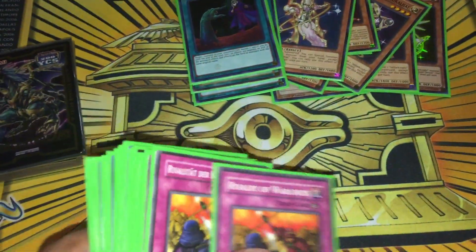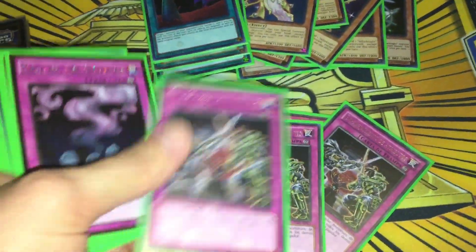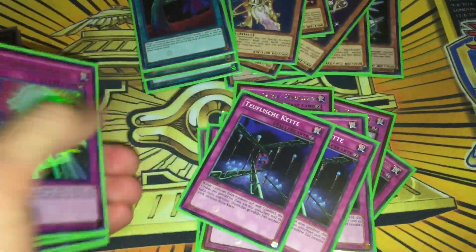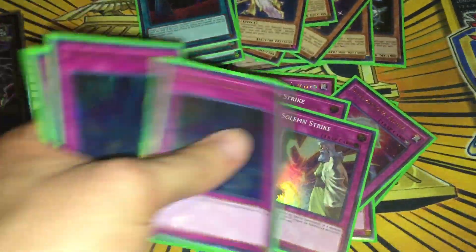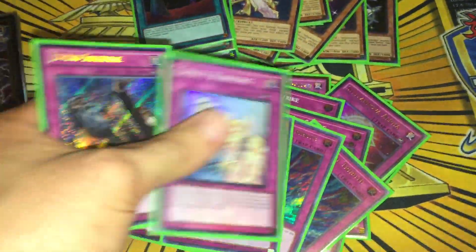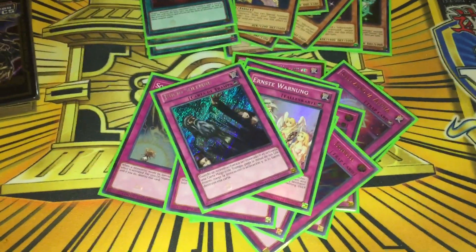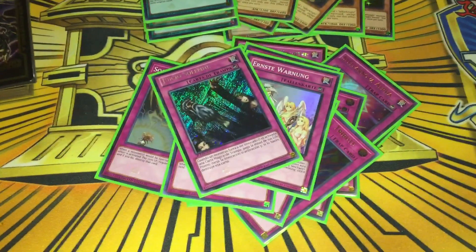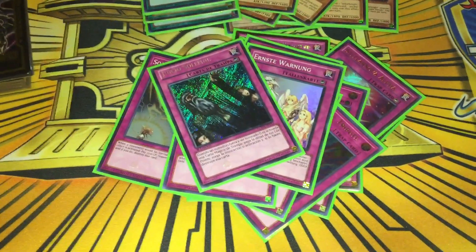Always have a low spell count for the traps. Three Rivalry, three Gozen, three Call of the Haunted, three Phoenix Wing Wind Blast, three Alpha, three Strike, three Torrential, one Compulsory, and one Judgment. Nothing too crazy there, as I always say. Pretty straightforward — I like using these sort of traps in most decks that I assemble.